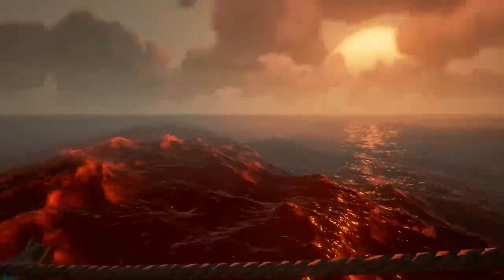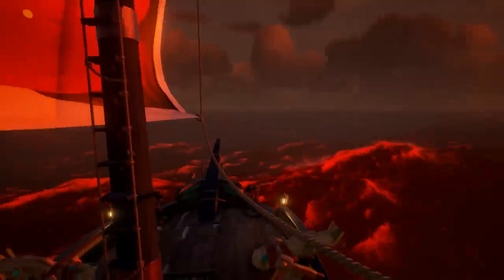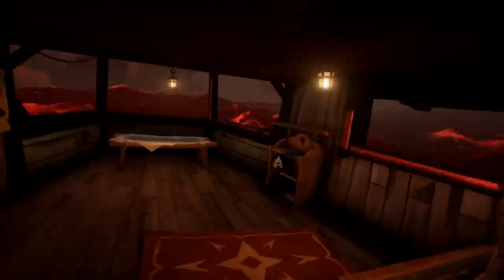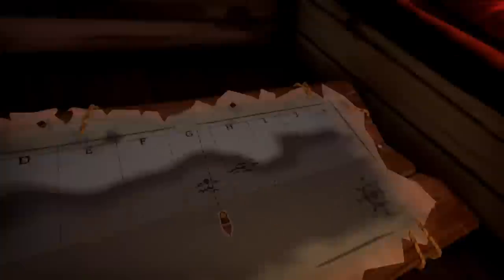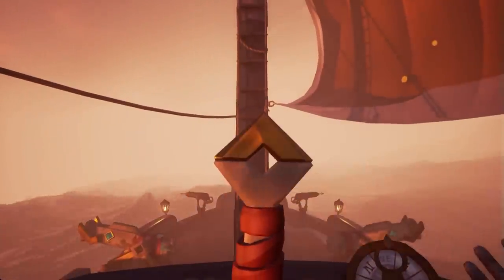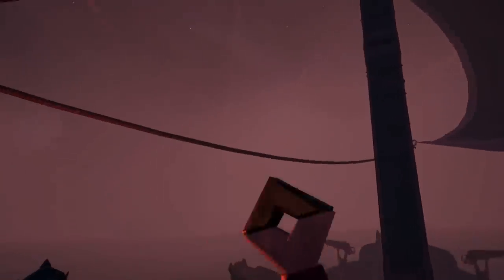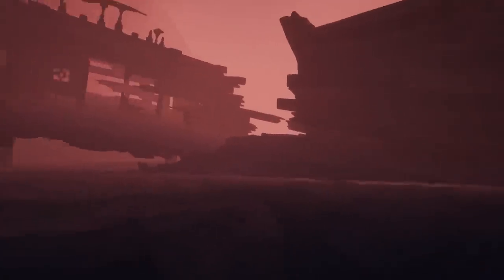And then just sail straight into the Shroud. Give it a second — it'll do the normal 'everything turns red' thing. But you will notice you're not taking damage. And if you just keep sailing, eventually you'll just suddenly be in this giant fog bank. Give it a second, make sure you don't crash, but there is a cliff that'll just kind of loom out of the fog in front of you. So, park your ship there, and follow the coast to this shipwreck.